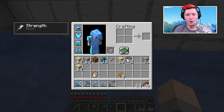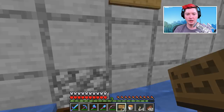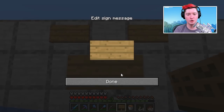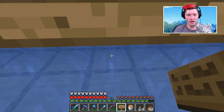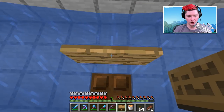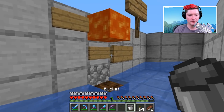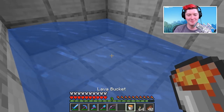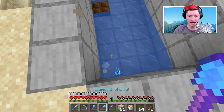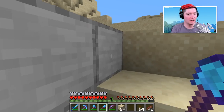Now switch to oak signs and the lava bucket. Place a sign over here, over here, and right there - above your hopper - making a trough of signs. Place another sign onto the bottom sign and another on top of that, crouching to do so otherwise you just smack the sign with another sign. That creates a bucket for our lava. This killing chamber is basically completely done - that lava will eventually go there as the lava blade that kills all the iron golems.